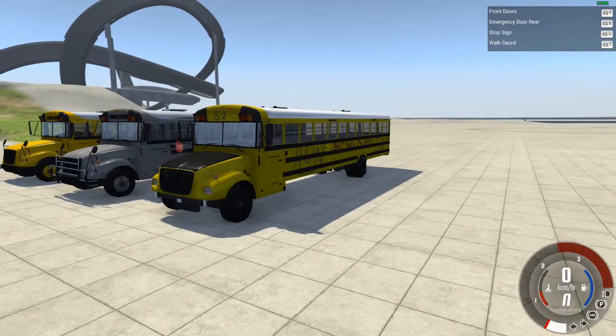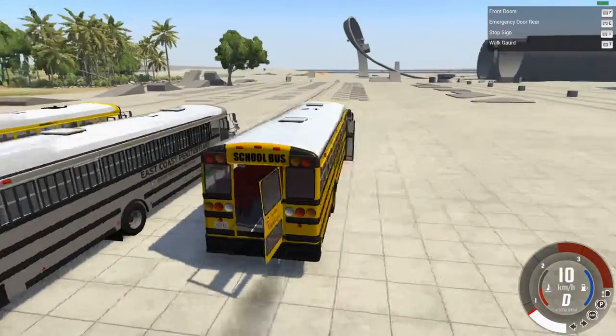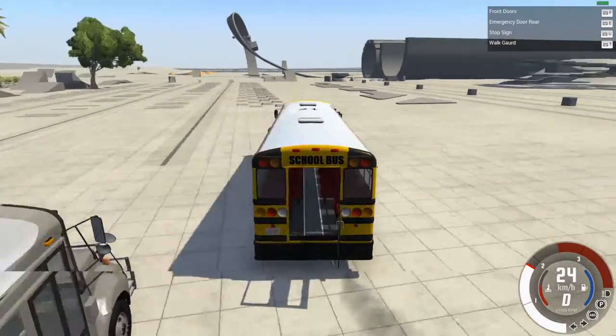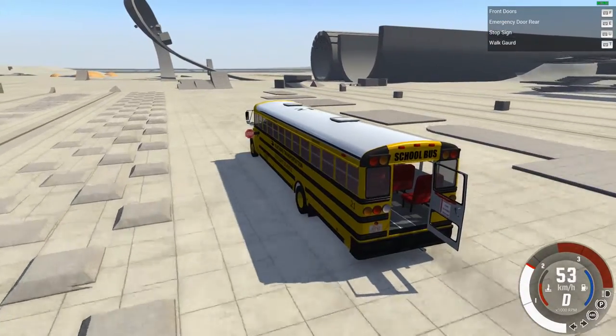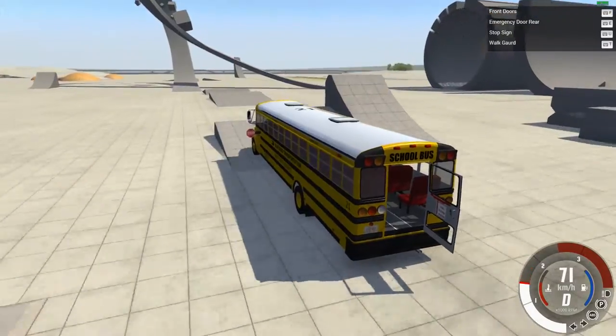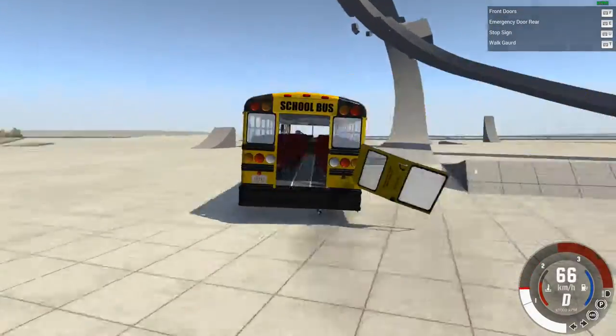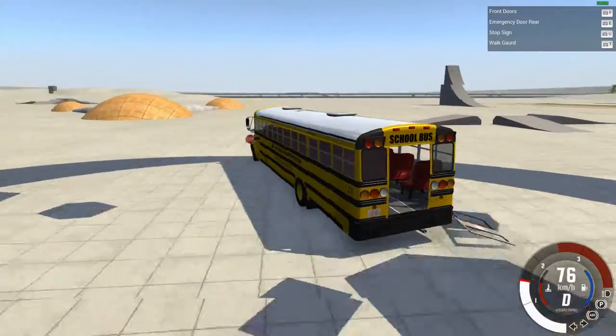We'll take it for a spin — just leave the doors open, doesn't matter. They accelerate half decently for a school bus. Really solid mod construction and design. Fairly durable, but there's still quite a bit of stuff that will break on it.